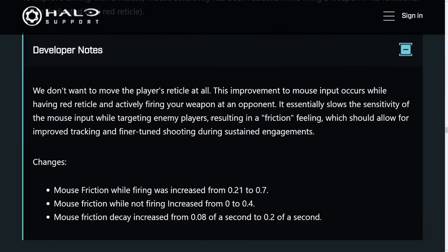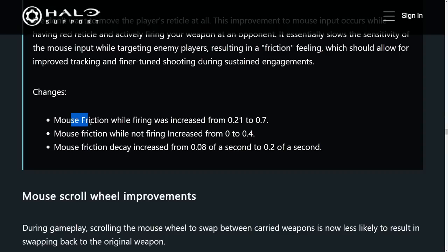But it definitely came with some interesting choices as it brought in aim assist on mouse and keyboard. You can tell with 343's wording saying that they added in a friction type of feeling — they really wanted to avoid the word 'aim assist.' As you can see right here, mouse friction while firing increased, mouse friction while not firing increased from just non-existent to 0.4, and mouse friction decay increased quite a bit. So the delay time was really increased.